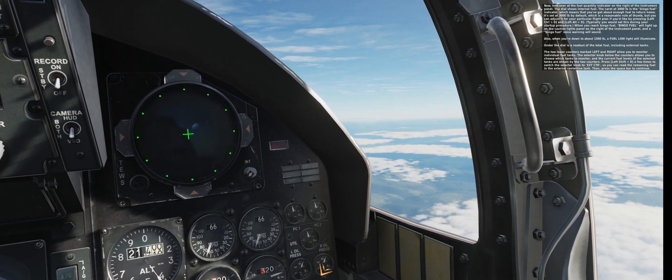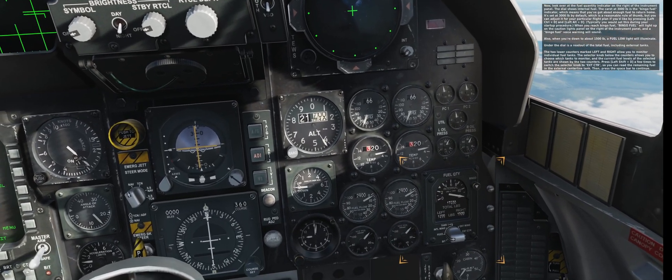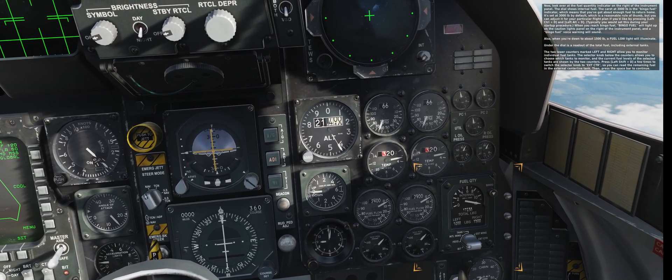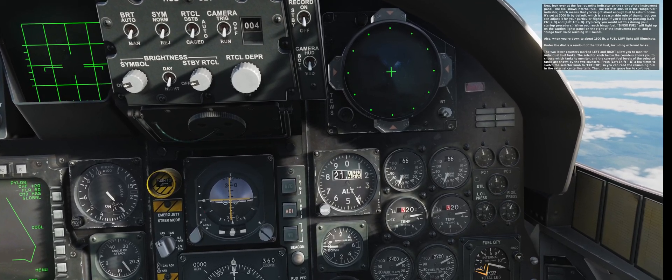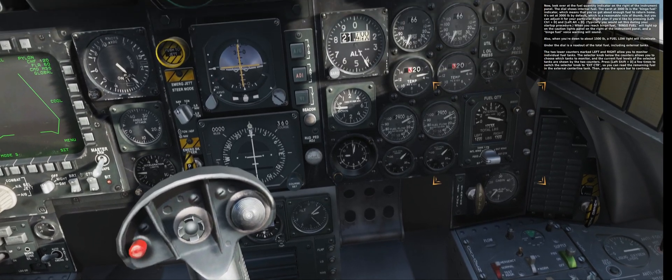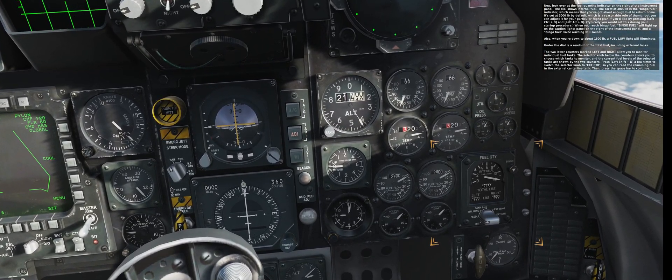Under the dial is a readout of the total fuel, including external tanks. The two lower counters marked 'left' and 'right' allow you to monitor individual fuel tanks. The selector knob below the counters allows you to choose which tanks to monitor, and the current fuel levels of the selected tanks are shown by the two counters. Press left shift D a few times to switch the selector knob to EXT CTR, so you can read the remaining fuel in the external centerline tank.